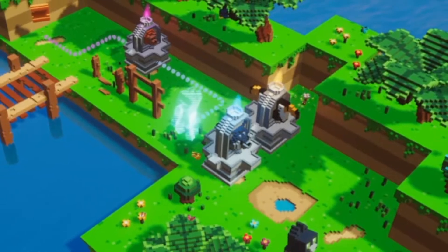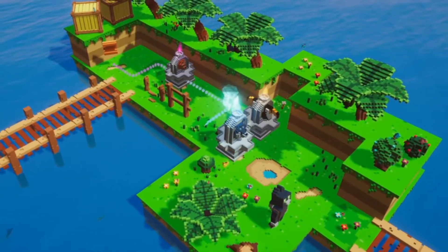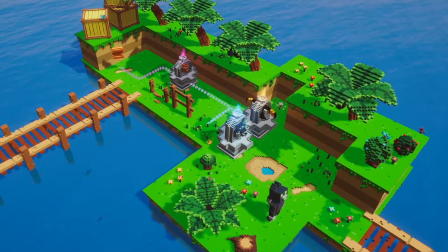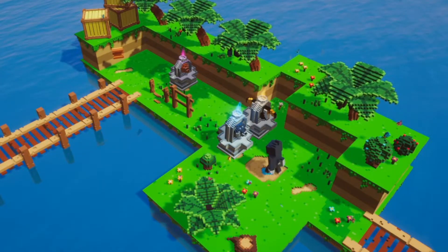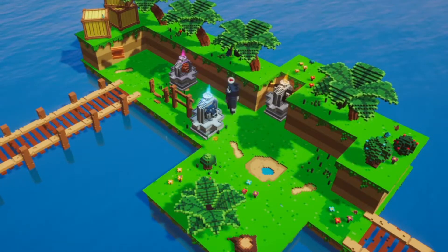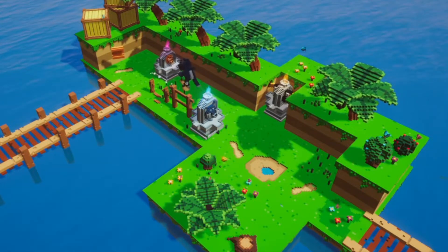This beautiful voxel low-poly game is almost like a coding exercise in reverse as you plot your way to try and make your cat move in the direction it needs to go. It takes a little bit of getting used to, but I definitely think it's worth the challenge. It's a whole lot of fun and very addictive to play.